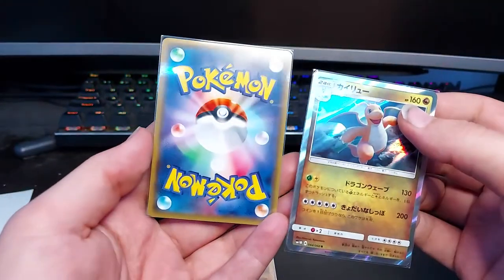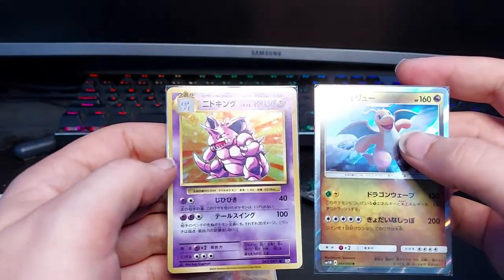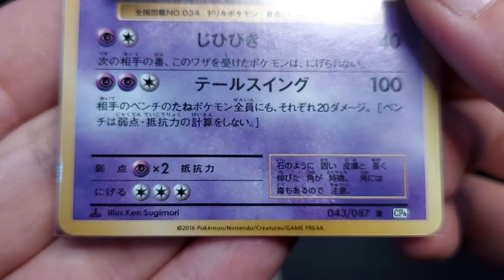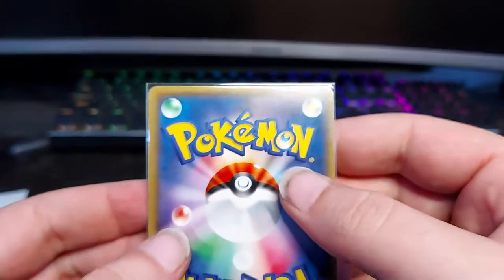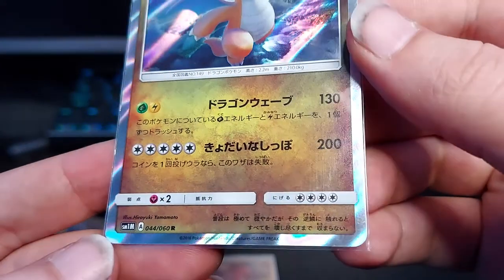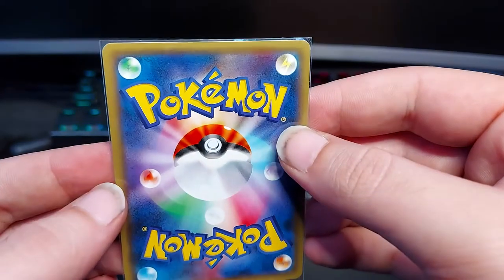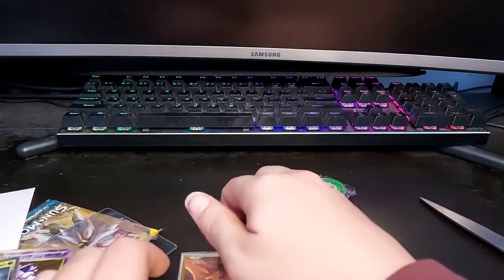Okay, so we have a Dragonite. And wow — Nidoking! Look at that. So we got a Dragonite and a Nidoking. Now this Nidoking looks really good. I think this is from the XY Evolutions set. A first edition Nidoking from Evolutions — this is nice. The back looks really good. Wow, this is a nice card as well, so not too shabby. And we also have the Dragonite. Now this isn't a first edition Dragonite — this is also from the 2016 era. The back of it looks pretty darn well also. So that was a score, actually.